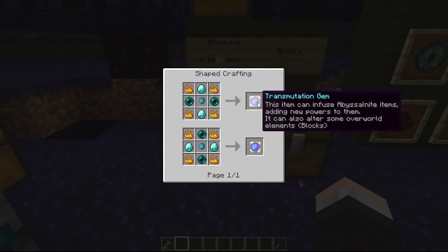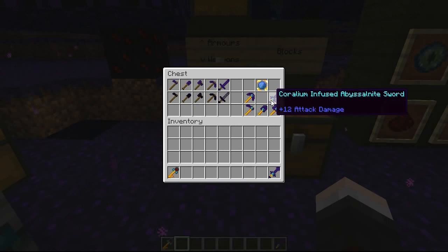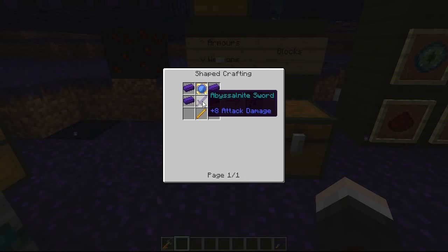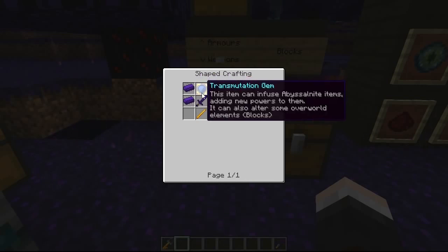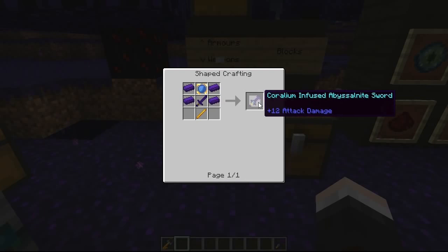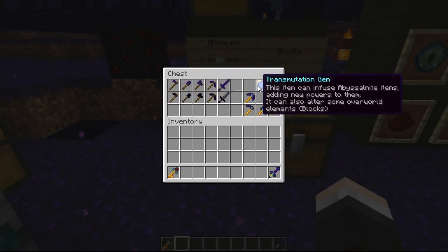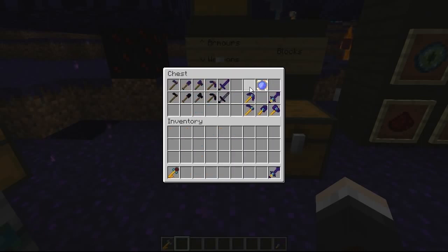Check out this sword — it has a plus 12 attack damage. To craft the transmutation gem you're going to need two ender pearls, two diamonds, four blaze powders, and a Coralium pearl. You then fuse that with your Abyssal Knight items to craft their buffed version. This is the recipe for the Coralium infused Abyssal Knight sword: you need the original Abyssal sword, more ingots, a transmutation gem, and a blaze rod, giving you plus 12 attack damage. Even the Coralium infused pickaxe does 10 damage — three more than a normal diamond sword.